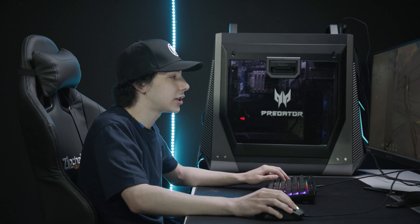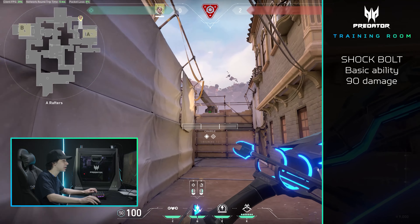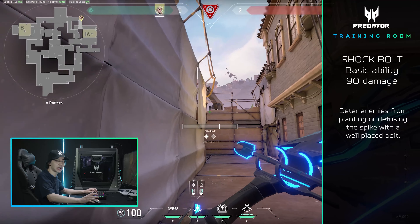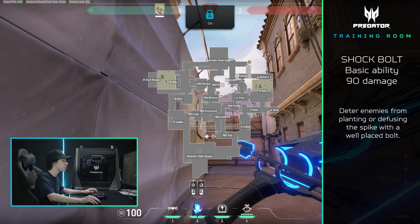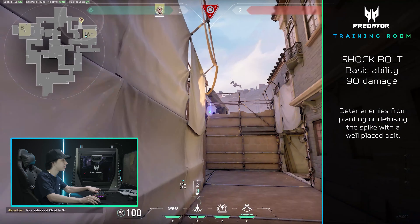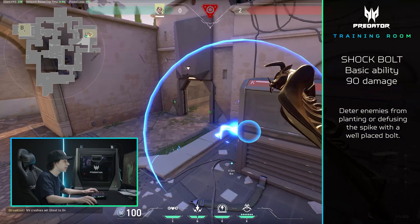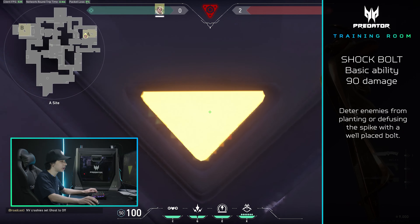The next ability I will be talking about is Sova's shock darts. The best thing about Sova's shock darts, in my opinion, is you can stop people from defusing the spike and planting the spike. For example, let's say someone is going to be planting on the generator here on A. I can bounce a shock off the wall and it'll shock them for 90 damage. So when they're planting the bomb, they're not looking at the generator.